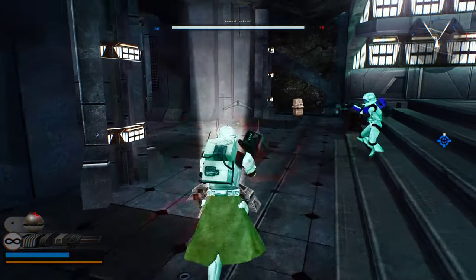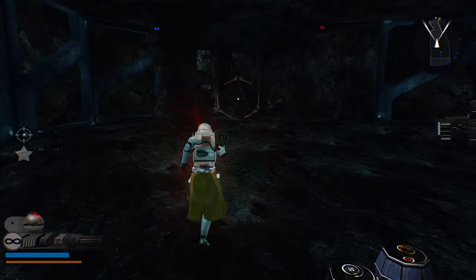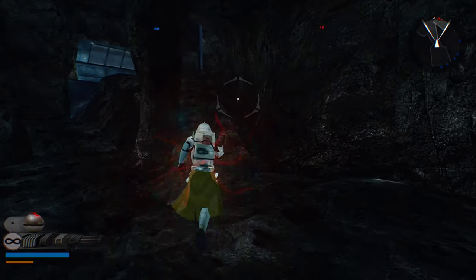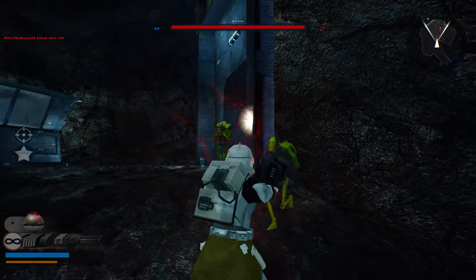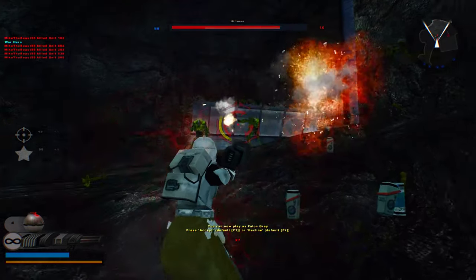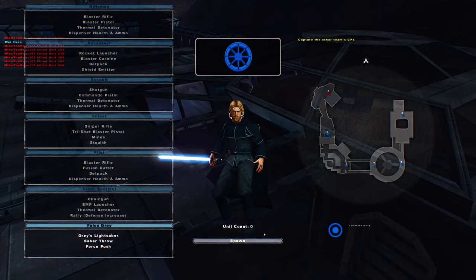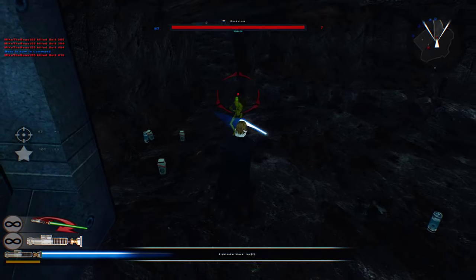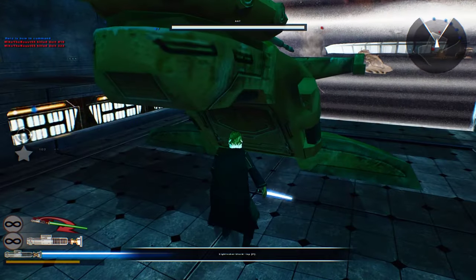It looks like we win this one. Command post under attack. Command post is under Republic control. Not that it matters, because they only have a few guys left. Falon Grey — alright, let's go full on Falon Grey. I was not going to be doing that. Let's go outside and see if we can eliminate them.